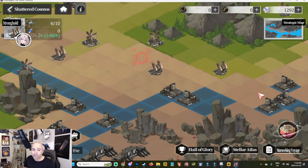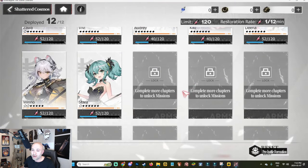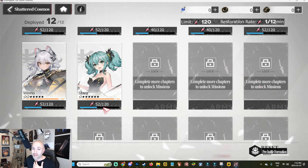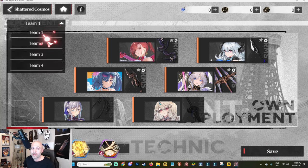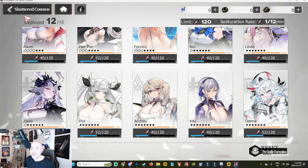A lot of people are confused on how to manage this. First off, you choose your cases — as you unlock more chapters, more cases become available. You also have stamina: I have 40 out of 120 and 52 out of 120. Every time you do a battle of any sort, stamina is used for individual cases. The limit is 120 and the restoration rate is one per 12 minutes. In the pre-battle formation you can set up four teams with any mix of units and meal lifts available.